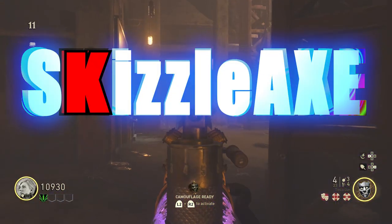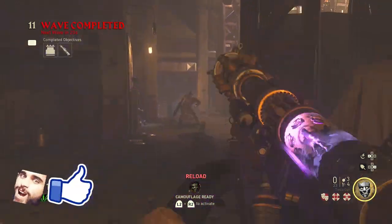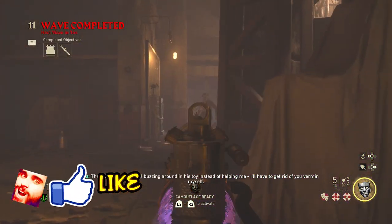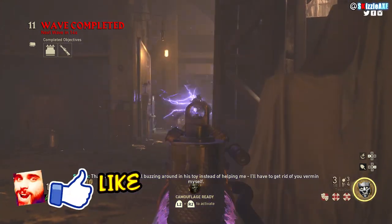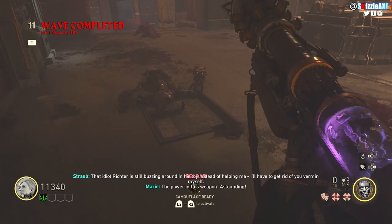What's up guys, it's Kizzle here. In this video I'll be showing you how you can get the Tesla gun, which is the wonder weapon for the brand new map called The Final Reich — the brand new zombies map inside Call of Duty: World War 2 zombies. We're going to talk about how you can get the wonder weapon, and it is very easy.